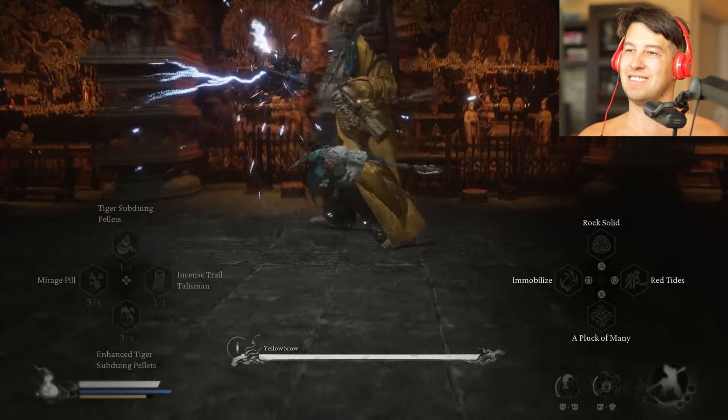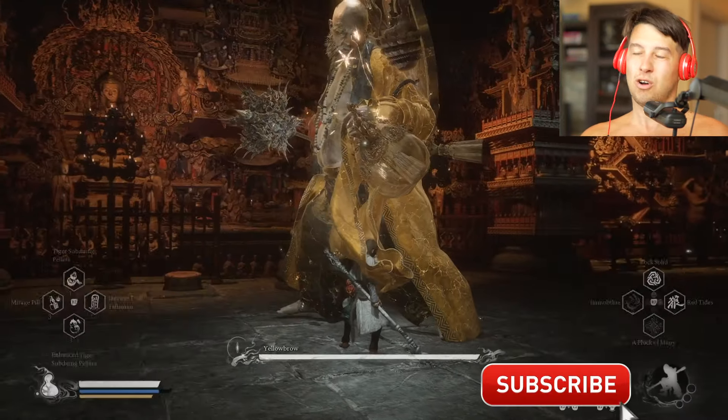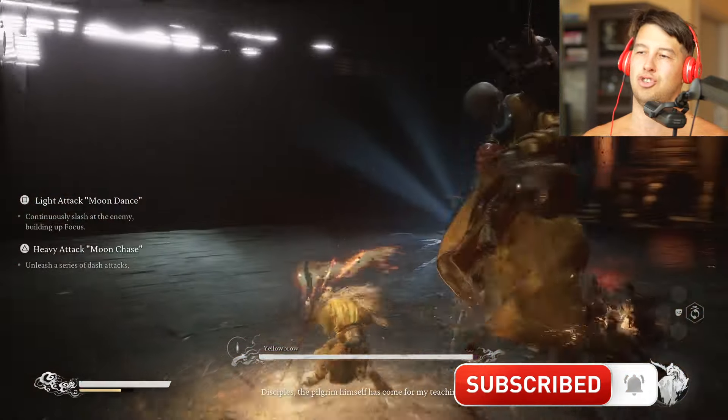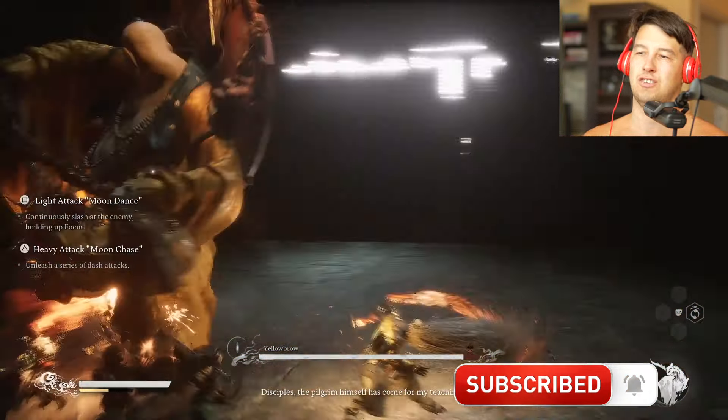So let's fight this guy. First of all, immobilize him, call your baby clones, and then straight away transform to give him some fire damage — because he's very susceptible to that. Three, four, five — look at that beautiful damage. Give him the spirit brother; half his health already went by.